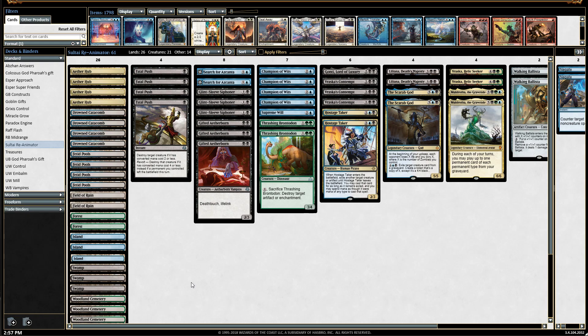The deck we're covering today is called Sultai Reanimator. The name itself should describe what kind of deck this is — we have a whole bunch of creatures that are fairly cheap to cast and are almost the most powerful creatures in the standard Magic world today.